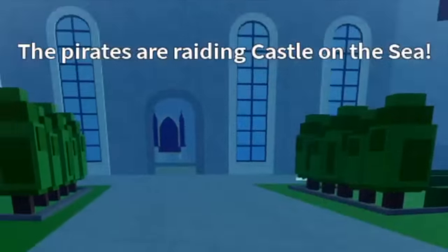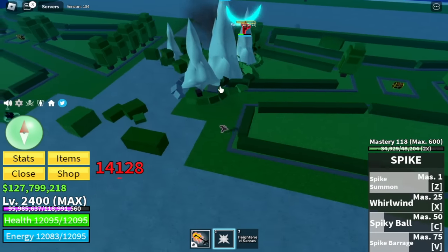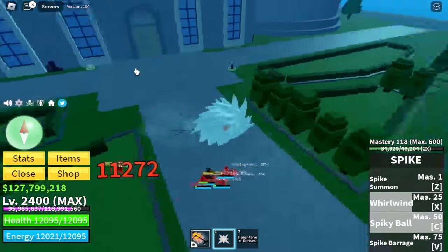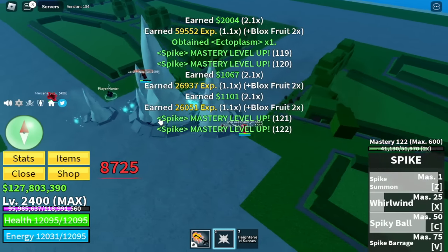First off, we're going to start with Spike Fruit. And just in case we're having a hard time, we're going to use our fight style, the Death Step. My favorite skill is this one — Spiky Ball. Not bad. For the first skill, Spike Summon. Not bad.